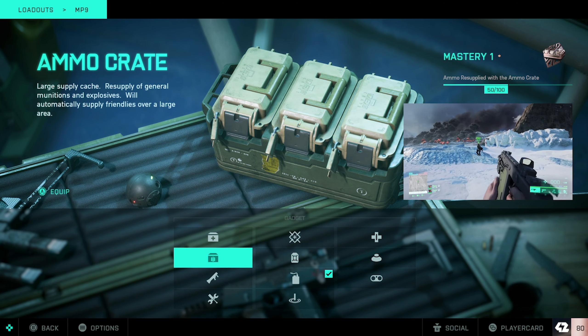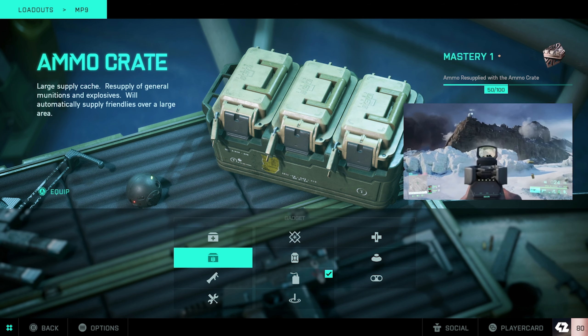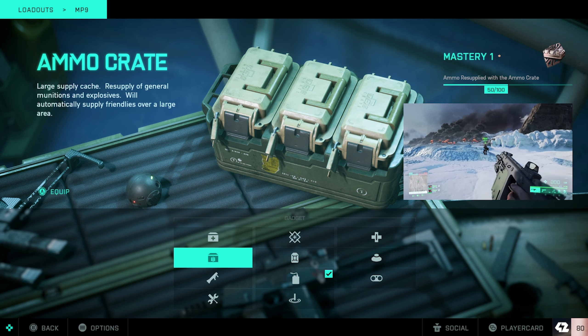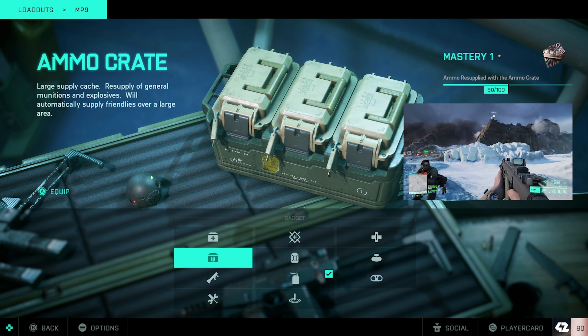The ammo crate might be another option if you'd like to be more supportive of your teammates. There's not much to say — if you see a group of teammates, throw the ammo at them. Don't be the guy running ammo and not giving it out.